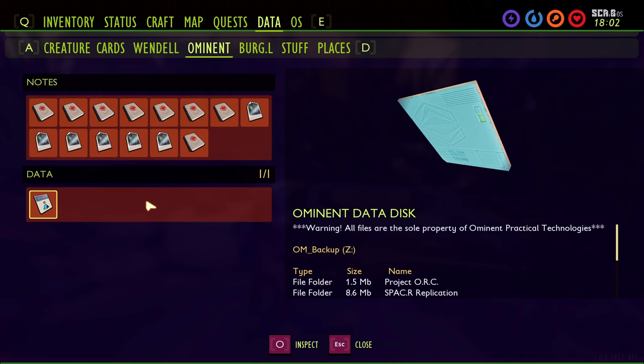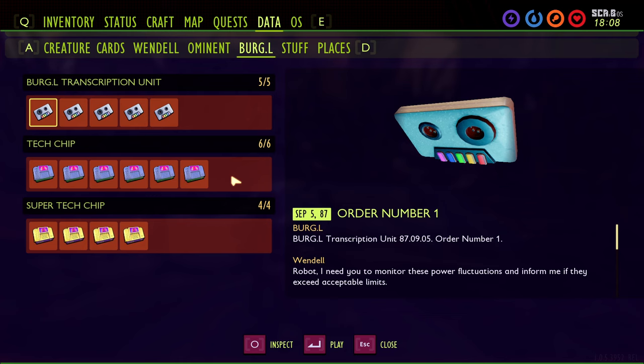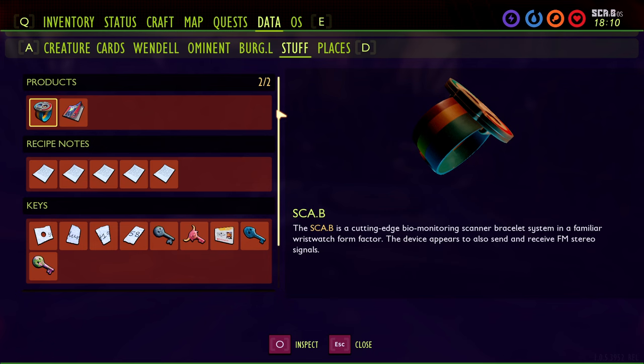Next is the Burgle tab. You have five transcription units, six tech chips — which are the optional auxiliary chips — and then four super chips, which are needed to progress through the game. Down in the Stuff section, you'll notice we have the products, the recipe notes, the keys, and the boss notes. Last is the Places section.